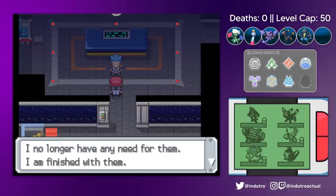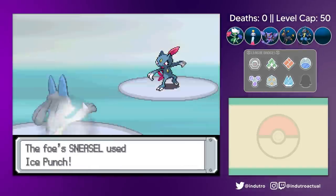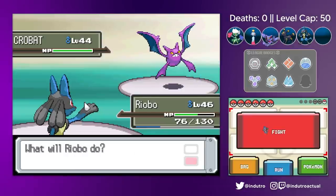We ended up in a battle with Cyrus and immediately stacked three Swords Dances with Ryobo. The Sneasel was blasted away with an Aura Sphere, the Honchkrow with Strength, as well as the Crobat.